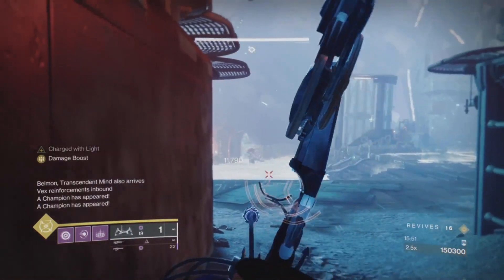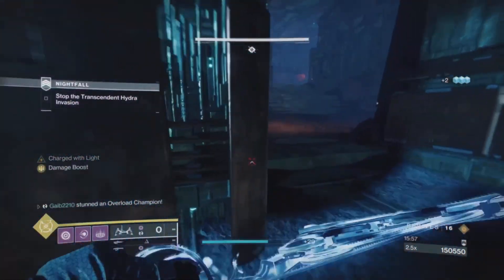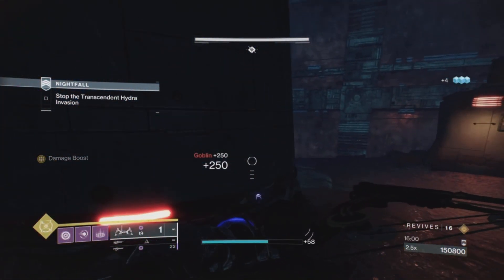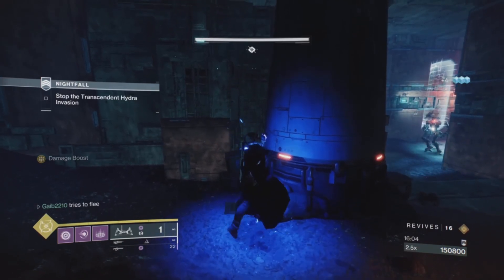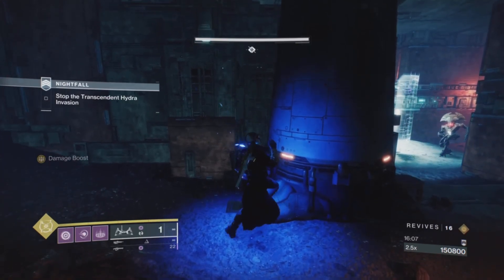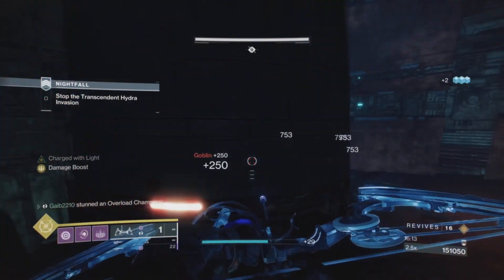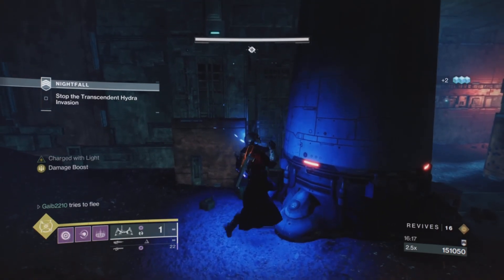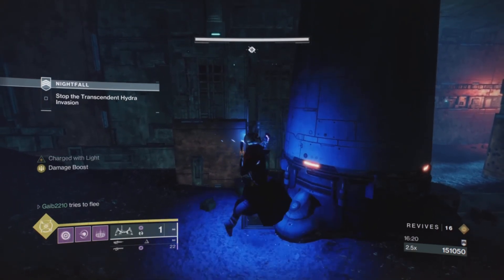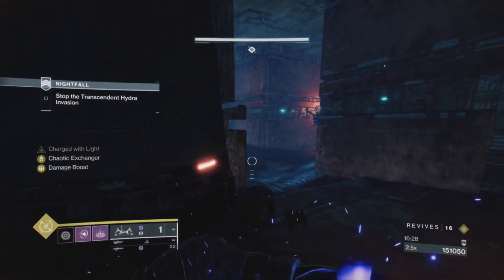As far as loadout goes, there are so many different options and they all seem to work fine. The most important thing is just use what you're comfortable with, keeping in mind there are barrier champions, overload champions, and a void burn. This season we also got Lord Kelvin's Basilisk, which stuns overloads with void or stasis grenades. With the void burn I'm running Vortex, and I'm running Warlock for this playthrough.